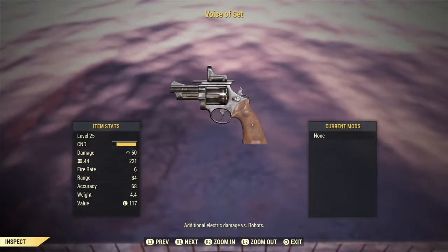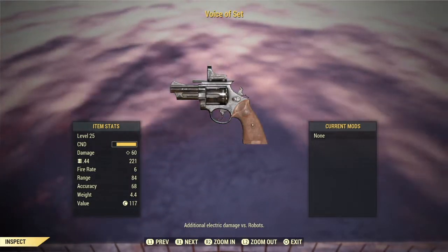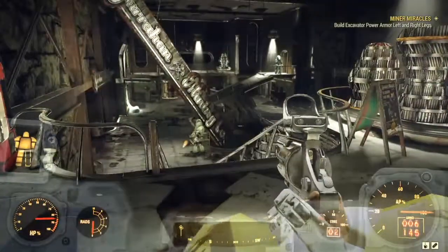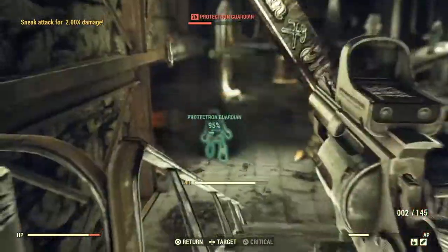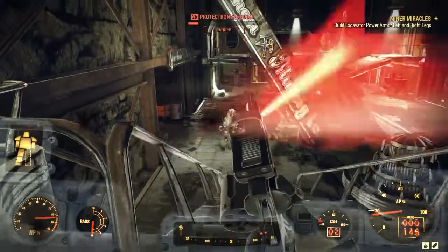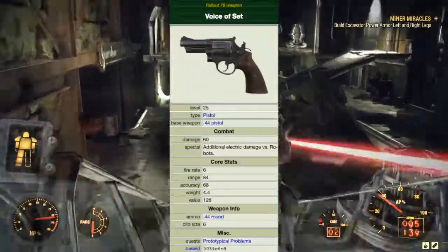Moving on to the Voice of Set. The Voice of Set is obtained during the quest Prototypical Problems, using the Order of Mystery's Fabricator. It is based on the .44 pistol and the fictional weapon used by the Mistress of Mystery. To reassemble the abilities of the fictional weapon, data is required from Project Siphon and Pulsar from Sugar Grove.